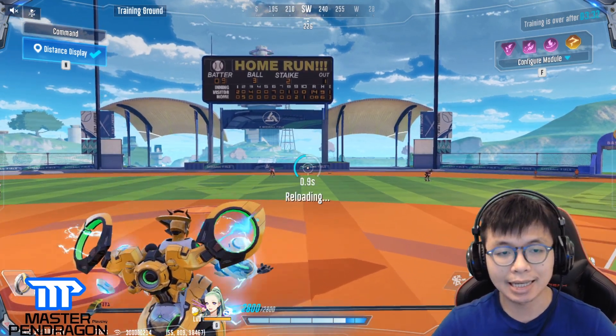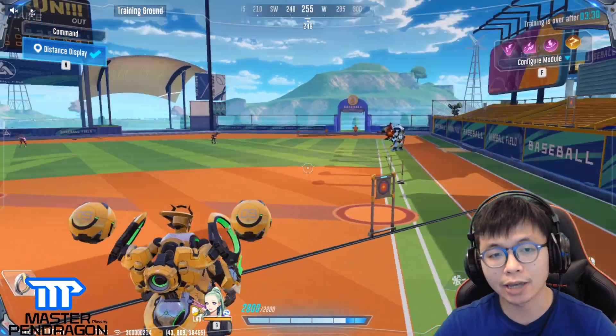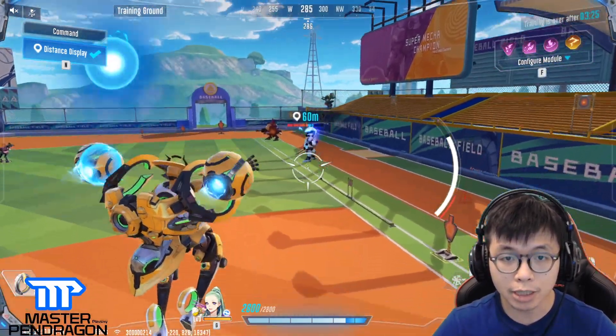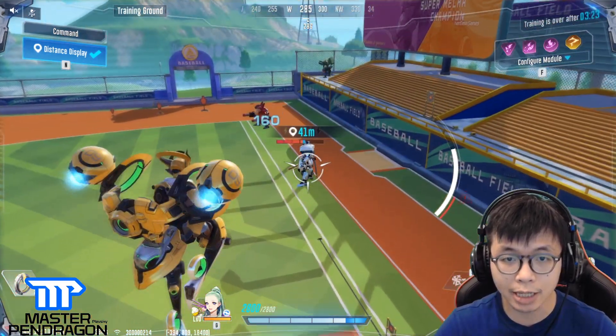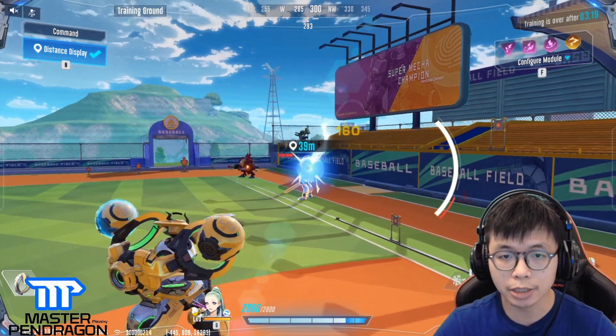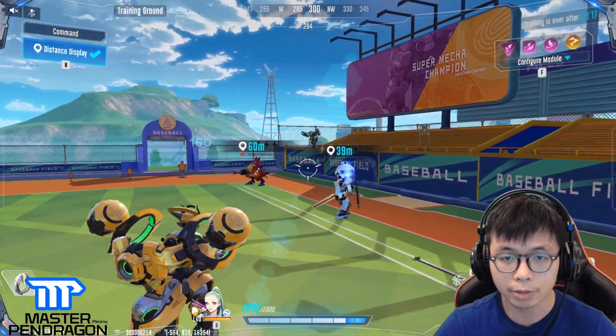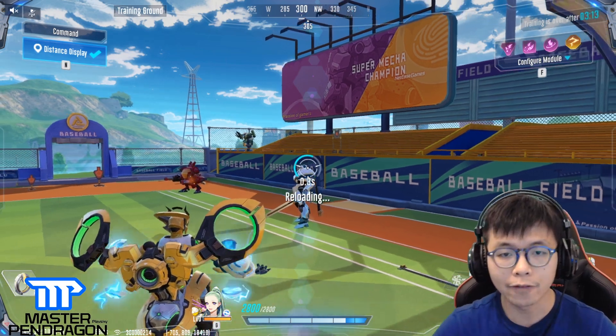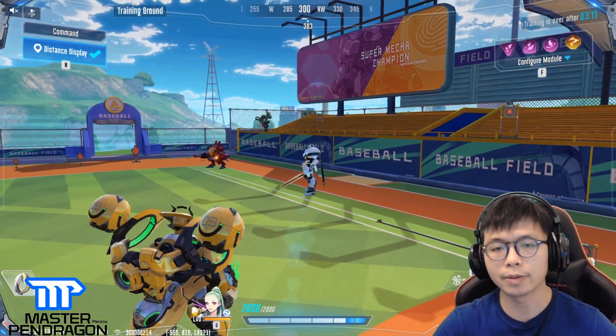Boltus — the king of TDM, I would say. Let's talk about the primary attack first. When Boltus hits an enemy, you see that counter — it's actually blocking. If you hit people five times, you can do extra damage. You can see the counter — there are actually five thunder marks. If five thunder marks hit, you get extra damage.